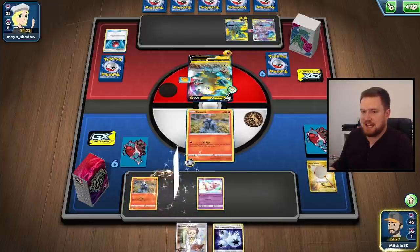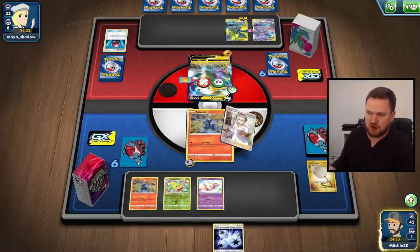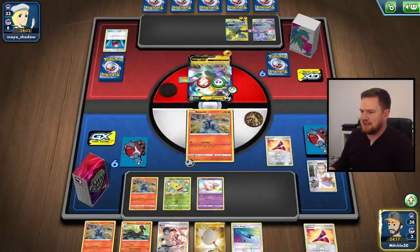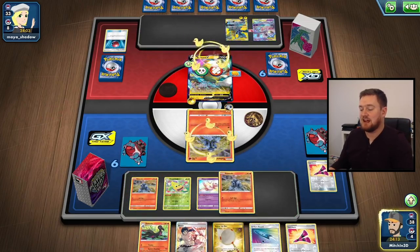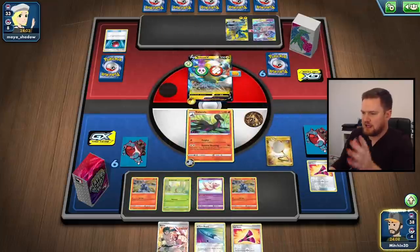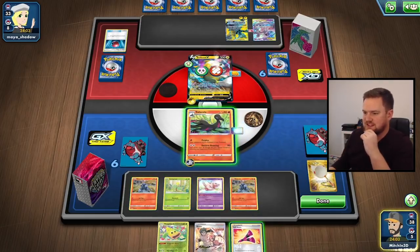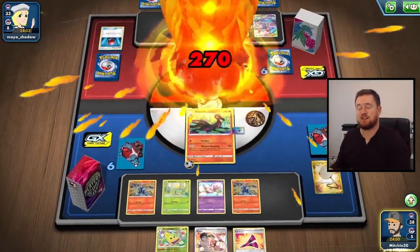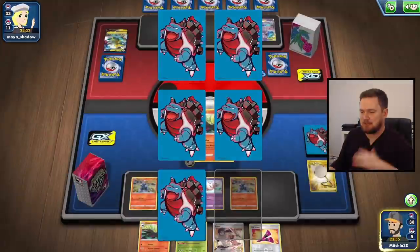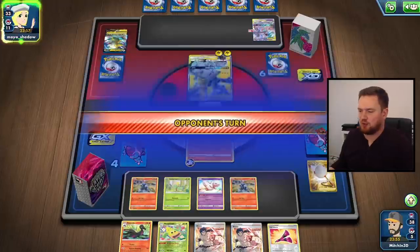We can scoop up the Salandit in the active which will put the Salandit with the Twin Energy into the prime position. Let's play down the Weeping Bell - we will elect to burn and poison our opponent. I always find it funny when PTCGO says 'Would you like to do the effect of this card?' I was like, yeah, that's why I'm playing it. We've managed to find both Yellhorn and Salazzle which is fantastic. This is an important interaction - when you play Yellhorn, make sure you play it before you play down the evolution, because evolutions remove all of the special conditions.